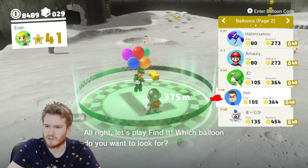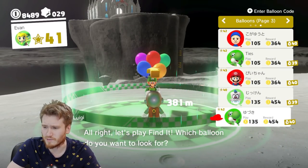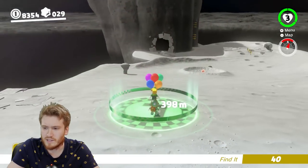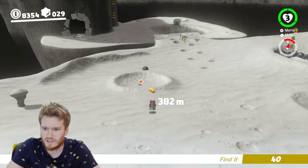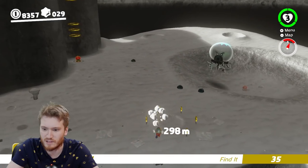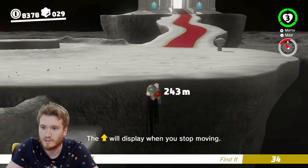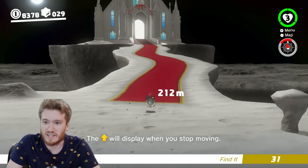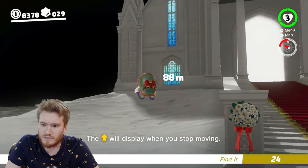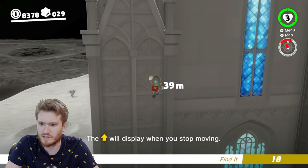I'm going to assume most people are probably going to put it on top of the chapel over there. There's an interesting coin run to get there so we'll just go through that to begin with. It looks like it is on top of the chapel, and I'll show you the coin run — you grab this flower, get these three coins here, and then bounce off. I don't know where this one is exactly, somewhere close on top of the chapel.